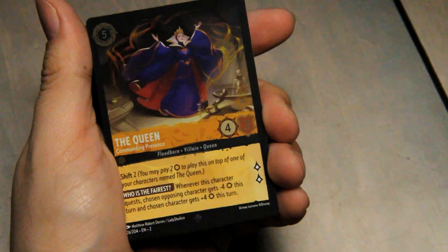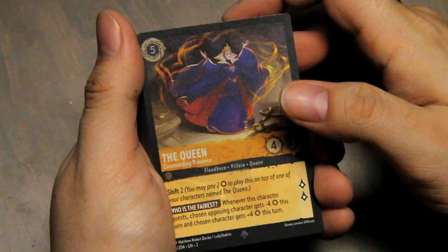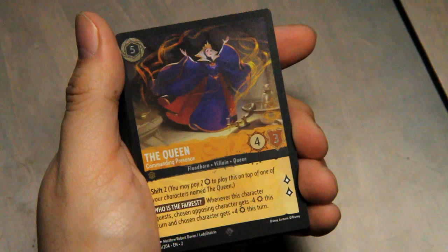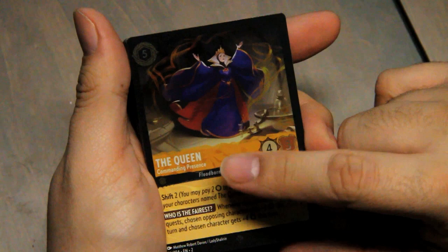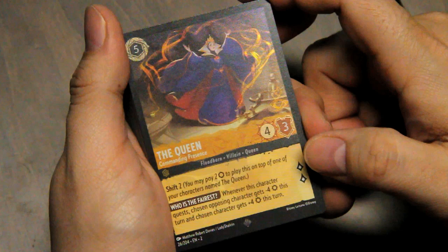Starting out with the Queen, Commanding Presence. Of course it can be made into ink. Four strength, three willpower. Floodborne, villain, queen. Shift two — so pay two, put it on top of a different Queen. Can quest for two lore. Who is the Fairest: whenever this character quests, chosen opposing character gets minus four strength this turn, and chosen character gets plus four strength this turn. So quest with her and then use someone else to challenge.